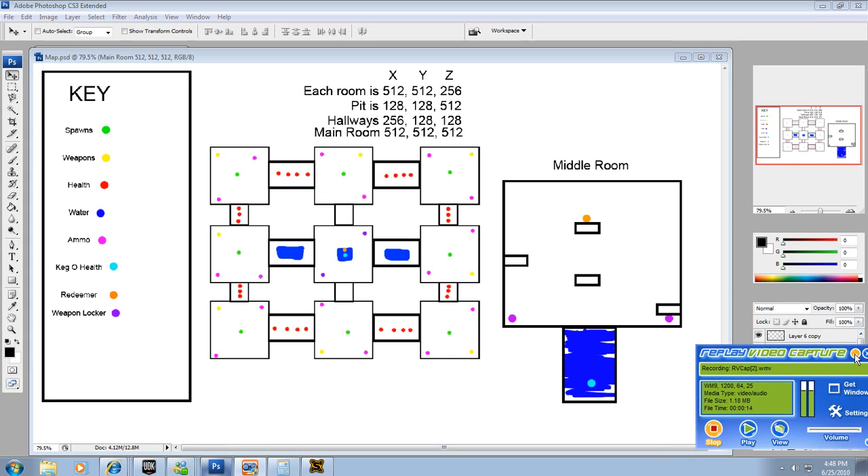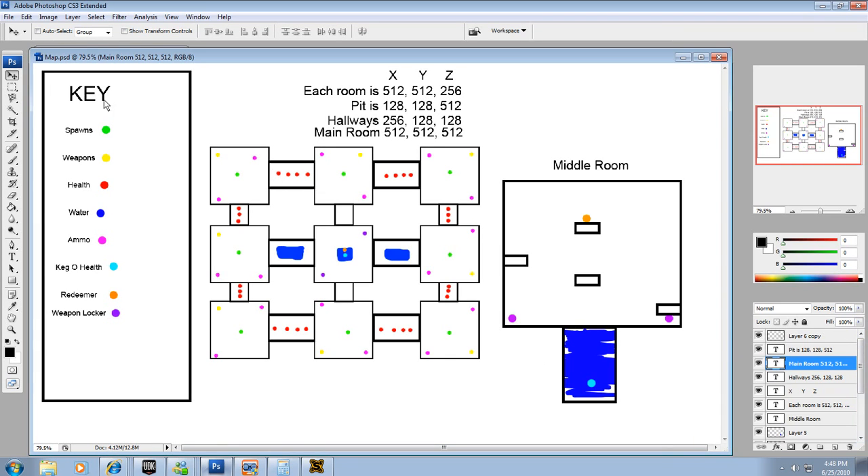So what I did is I went into Photoshop and I planned out my map. I set up a key over here with spawns, weapons, health, water, ammo, keg of health, redeemer, weapons locker, and all that other good stuff.